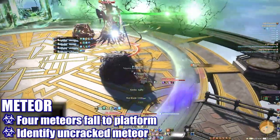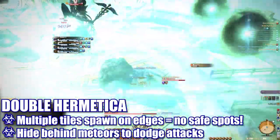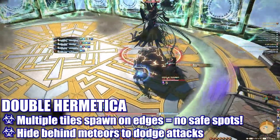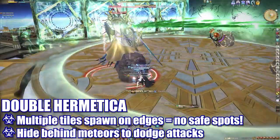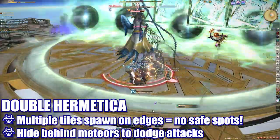While this is happening, the boss is casting Double Hermetica, forming tiles that cover the entire platform with no available safe zone. Players will need to use the meteors to avoid each blast by hiding behind them. Cracked meteors will disintegrate after a hit, so use the whole meteor to easily dodge both sets of blasts.